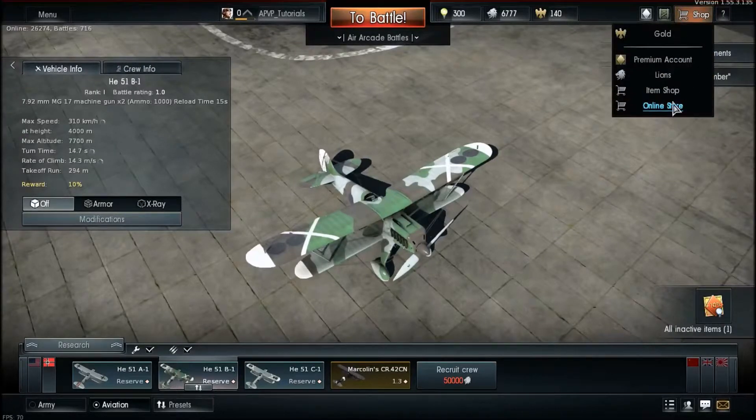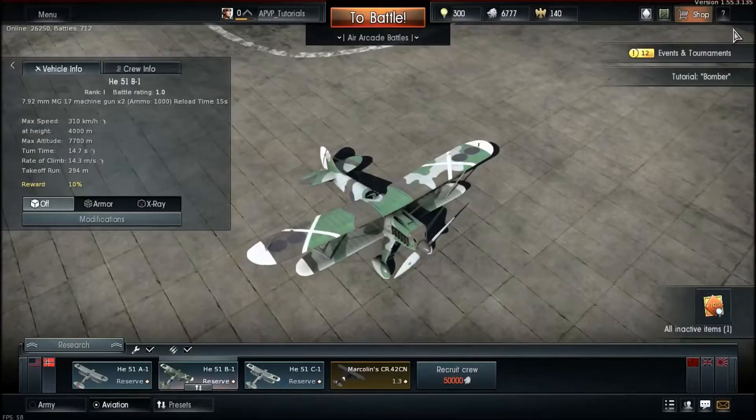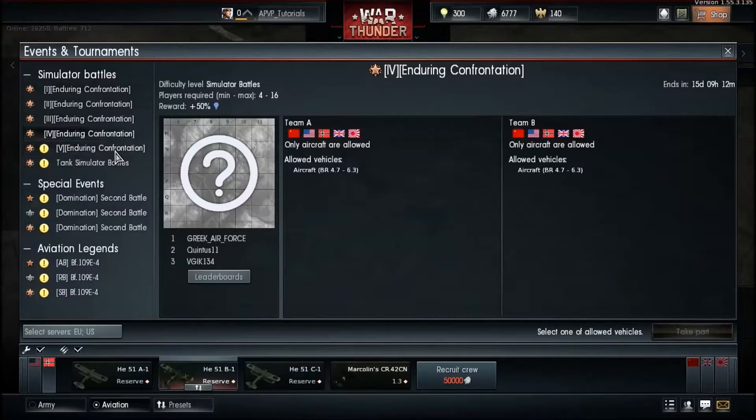There's also a shop that takes you to the War Thunder webpage where you can buy map packs and similar content. There's a help button that explains everything in the interface. The events and tournaments tab lets you access special simulator battles by BR range, confrontations, and tank events which are limited to specific tanks and aircraft.